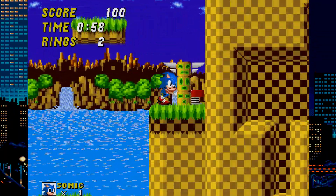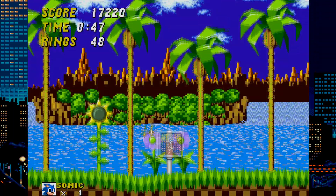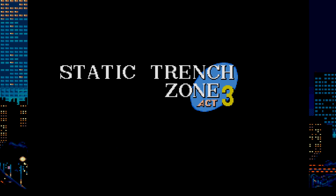Once you finish Act 2, you will be placed in the normal Green Hill Zone Act 3. The hack basically ends there, so I pretty much just stopped after that. The author said they never finished this hack because they lack the necessary knowledge with the level editor.